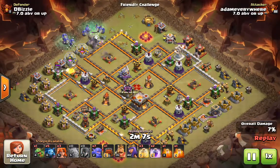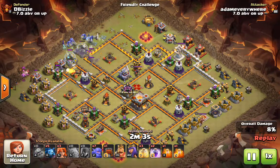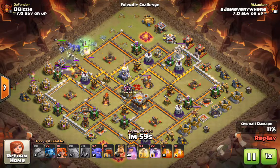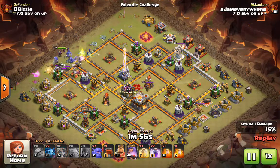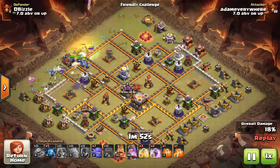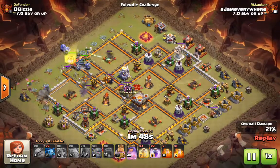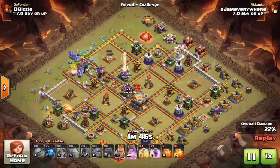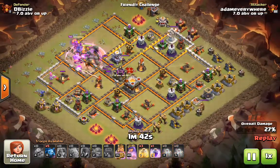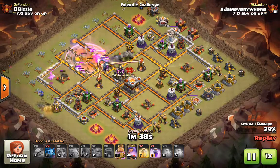So here we have set that funnel. We've got bowlers coming in, we've got that other baby dragon setting the funnel, witch is coming in, and our heroes. I've got a couple of Valkyries to make sure that other side is totally cut off, and finally in comes that siege machine. I treat it almost like I would wall breakers, so it comes rather late — the tanking is already set and you're just kind of pushing through from there into the core.